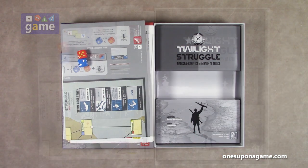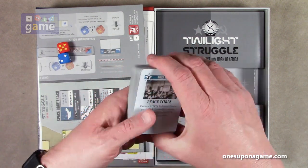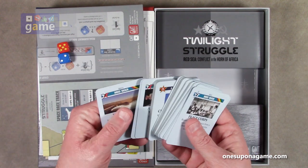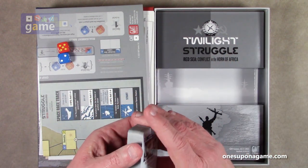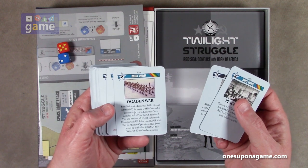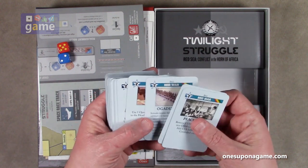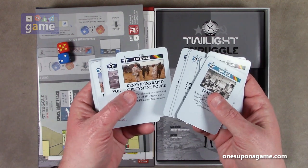Then we've got our deck of cards. Let's take a look at a few of these — these are all your different event cards that you're going to draw and play. Good GMT quality, really thick, but you'll probably want to sleeve them anyway just for shuffling purposes. There are RS1 through RS51. Like I said before, you can mix them into the base Twilight Struggle game and add a little flavor, and you can always find your card suit. Somalia invades Ethiopia — roll and subtract one for every USSR controlled country adjacent to Ethiopia; on a modified roll of five to six, the US receives two victory points and replaces all USSR influence. It's a lot of similar flavor to Twilight Struggle, the big brother game. There are 51 cards total.